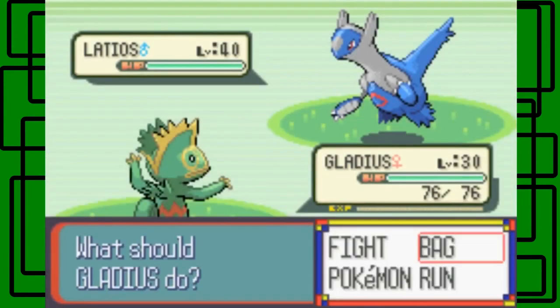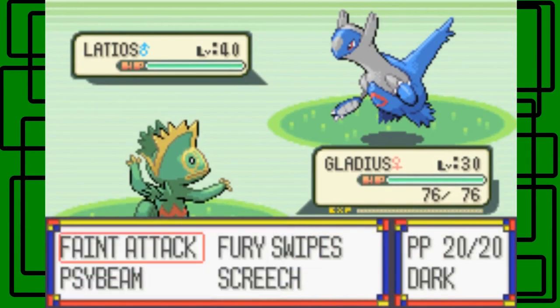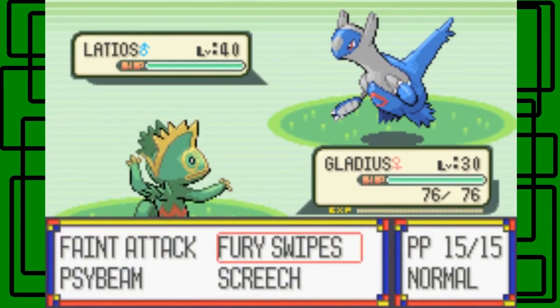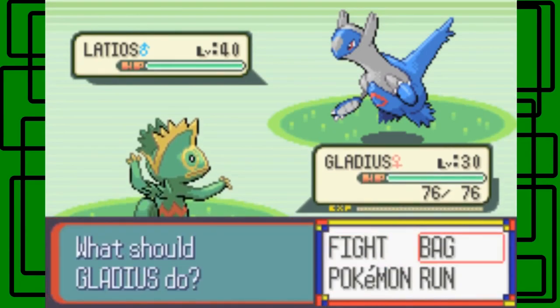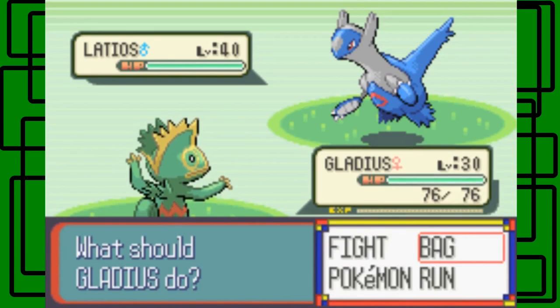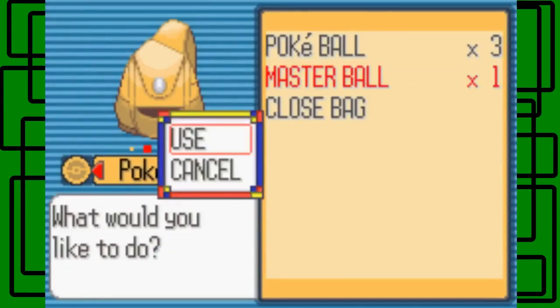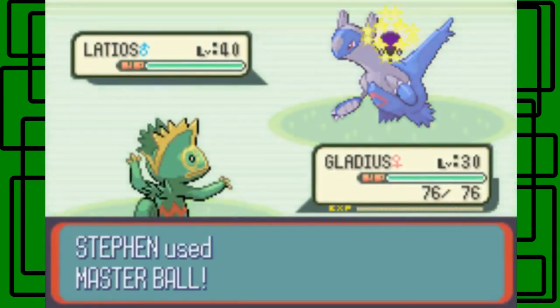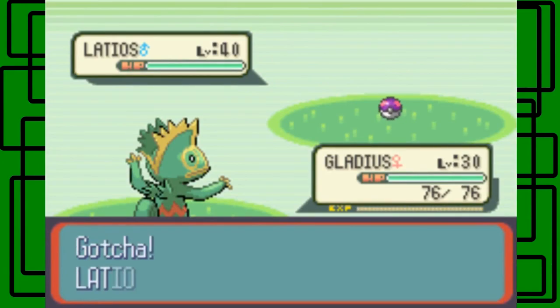I should point out that Latios has a really good back sprite. Its moves are Faint Attack, Swipe, Screech, and Side Beam - that's pretty cool. Its arms are out like it's about to tackle or claw something. Anyway, let's use the Master Ball on this thing. That's why I saved my Master Ball - to have an easy time catching it. One, two, three - we caught Latios! Yay, nice!